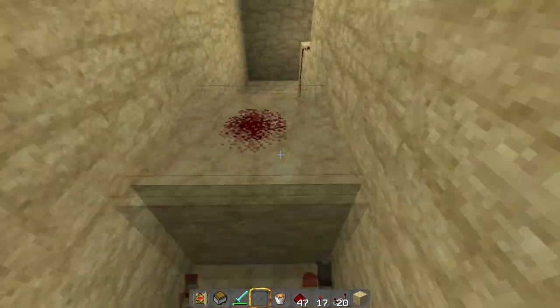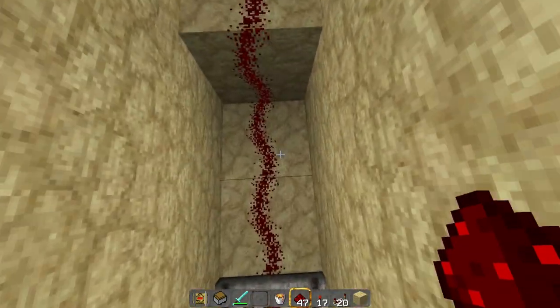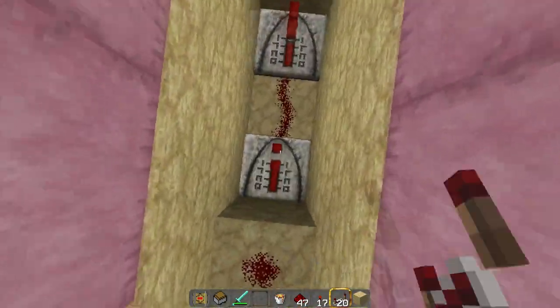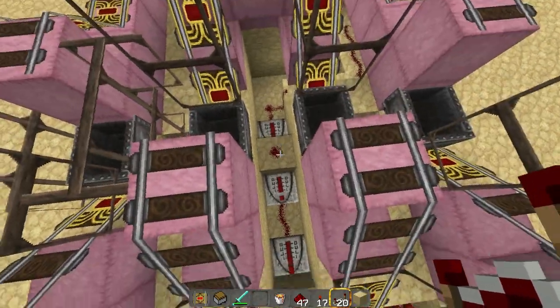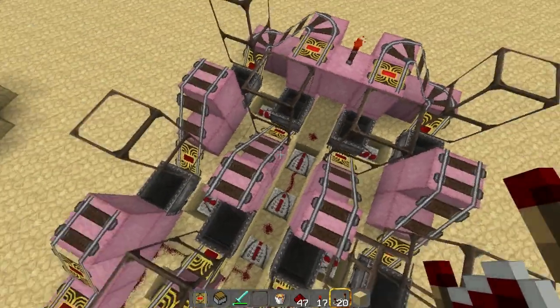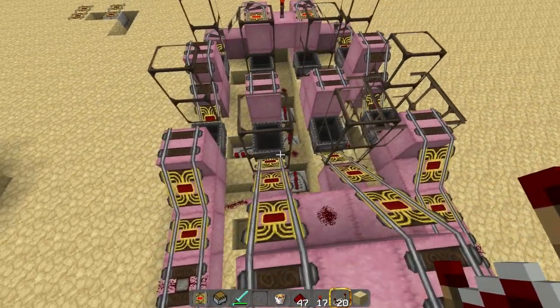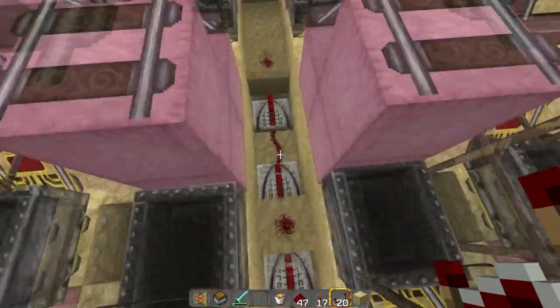If I were to try to put redstone here it would create a line and it wouldn't work. So I need a repeater at both here and in front and in back to keep that cross section. If I put redstone in the front or back I'm going to have issues. That's pretty much it guys.